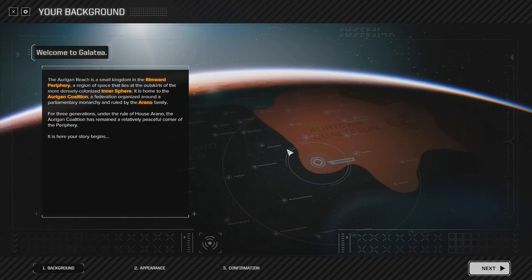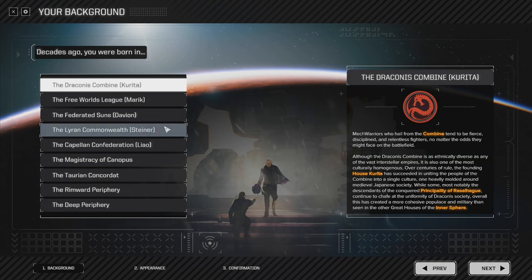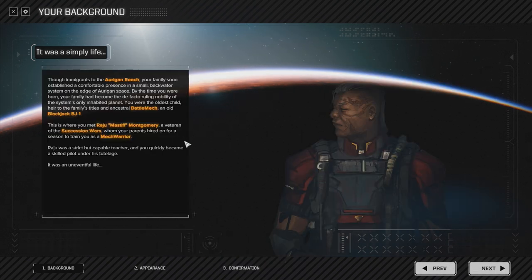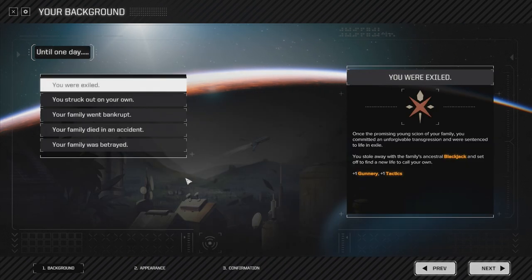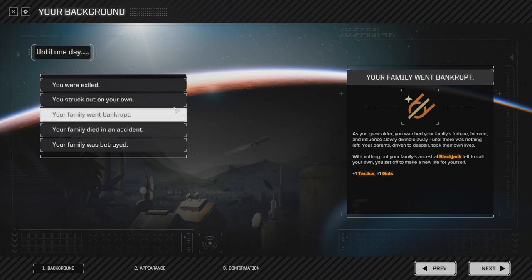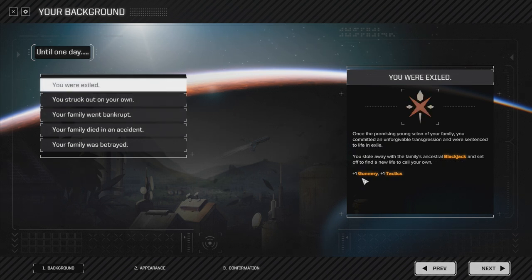So here we are in the mech warrior generation screen. I'm just going to quickly go through this. It doesn't really matter where you come from — I usually go deep periphery just for story's sake. Each of these choices gives you a bonus in piloting, tactics, guts, or whatever.